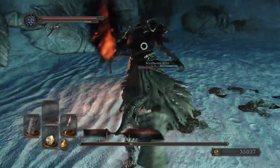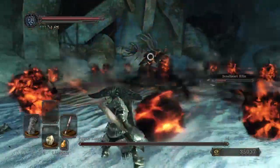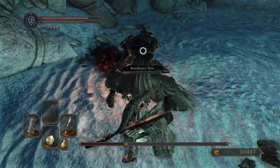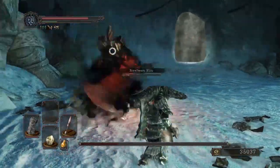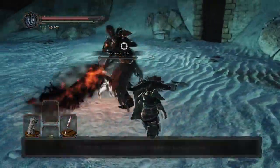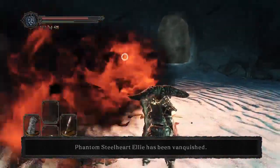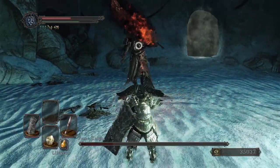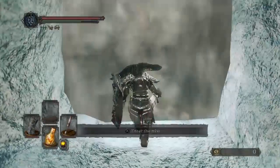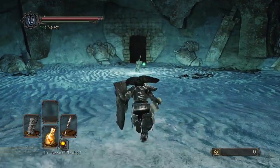Ellie, you do your thing. Oh nope — oh man, that is not good. He's really laying on the damage. Ellie is going to die and then I am going to die. I'm dead. Alright, let's try this again without NPC help so I can actually deal damage to the guy — there's an idea.